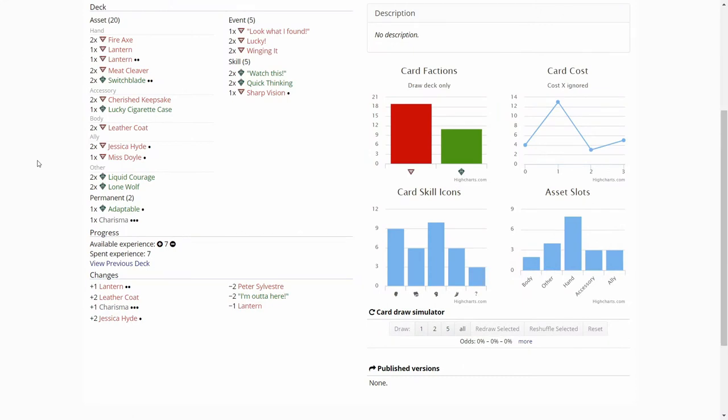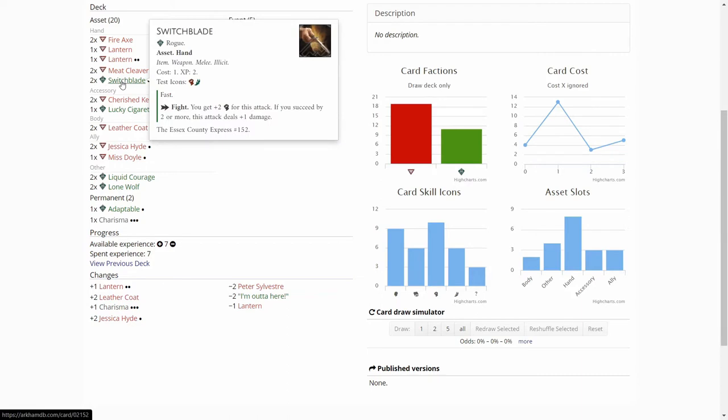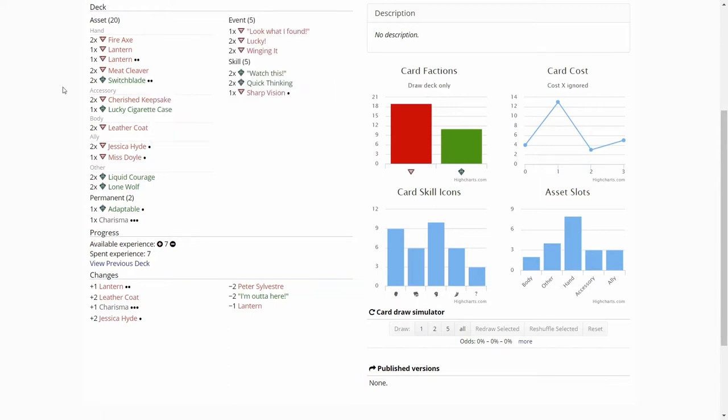I had paid too much for the Switchblades but I'm not rolling that back, so from now on I'll be playing non-taboo and I won't be getting the XP I used too much for the Switchblades. I noticed I had played as taboo first, but Benny can only take Rogue cards up to level 2, so I couldn't have added the Switchblades into the deck. But it's not that big of a deal.